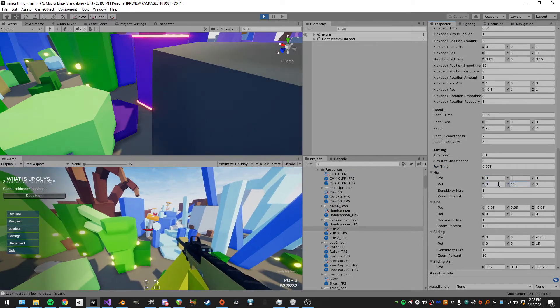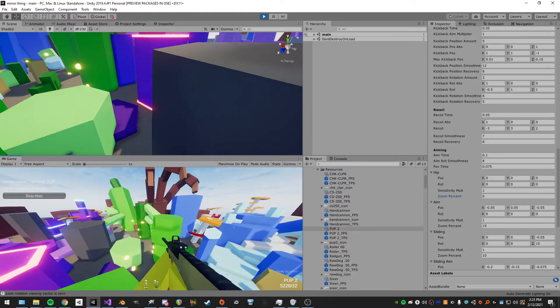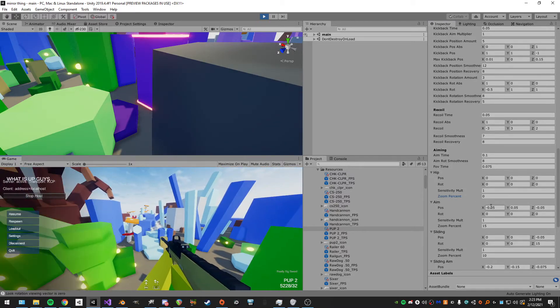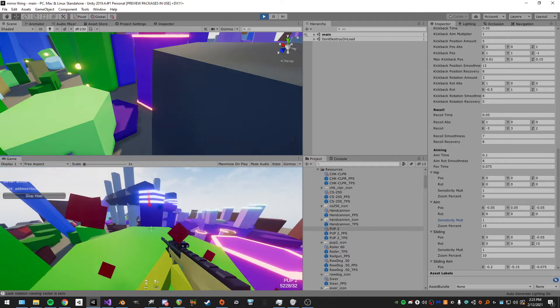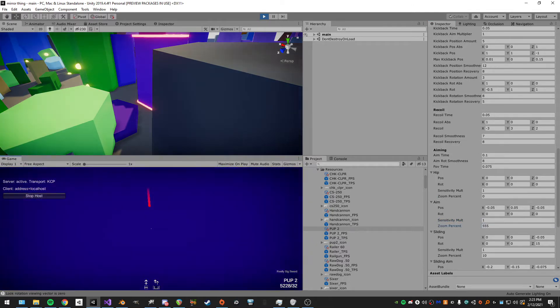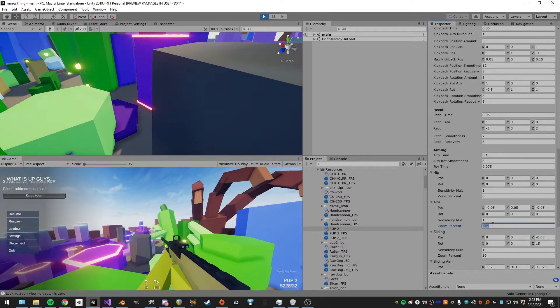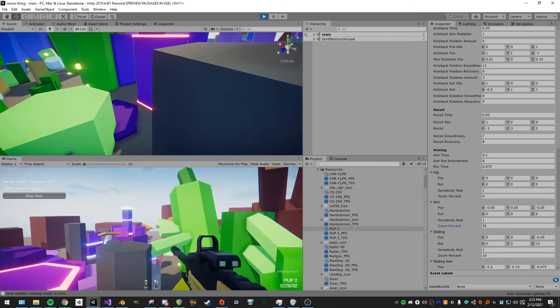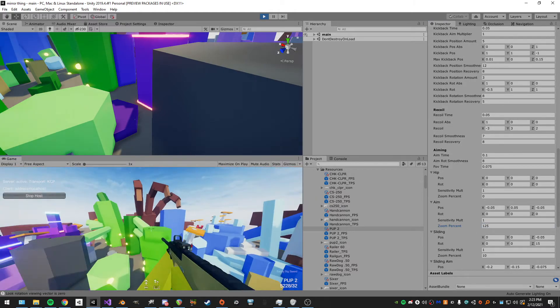The variables for each aiming state: hip allows changing the gun's position and rotation, sensitivity mode can be turned up to look really fast. The zoom percent doesn't apply to hip since there's no aim. For the aim state, I can turn the sensitivity mode way up and adjust the zoom percent — it calculates the FOV for me so I don't have to do anything manually.